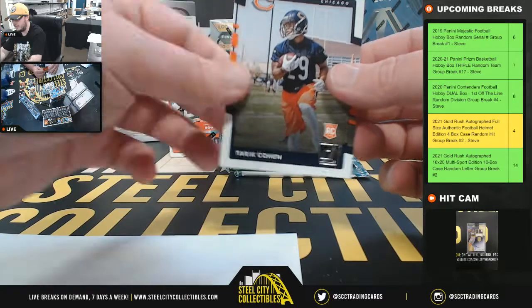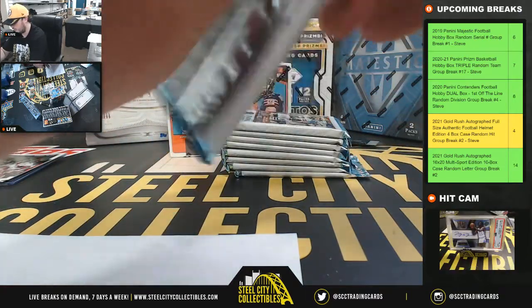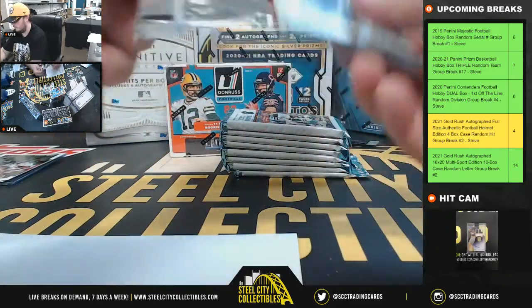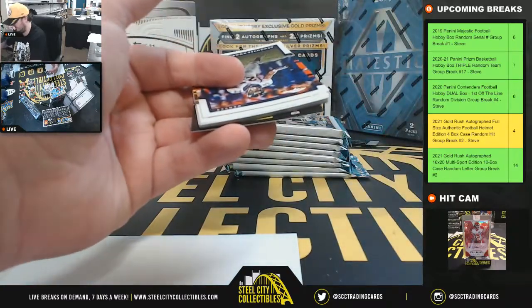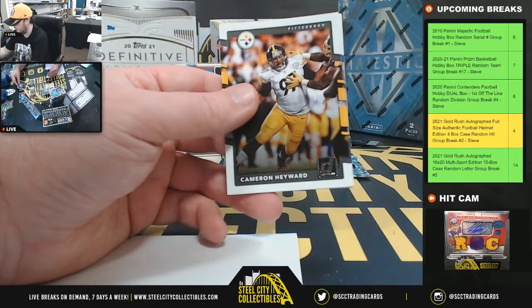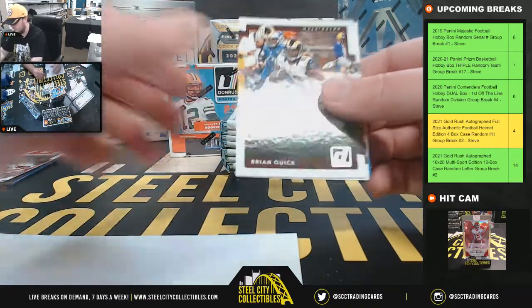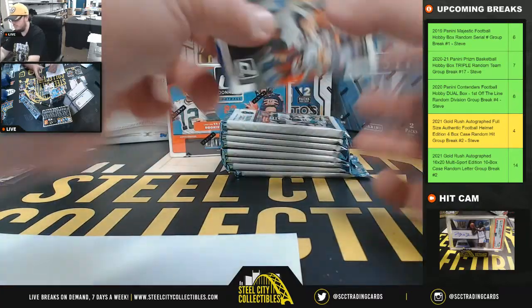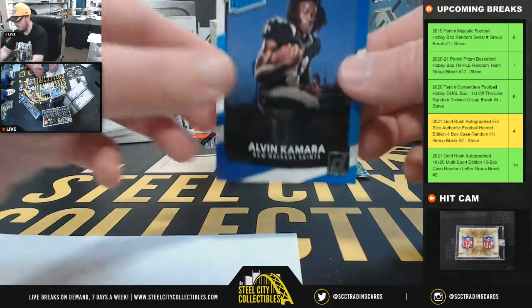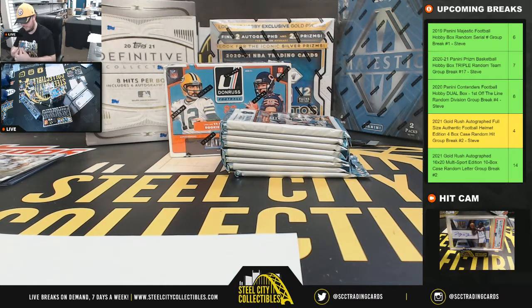And our rookie here is Tariq Cohen. And our rookie here, Alvin Kamara — back to the NFC South again, going to Kevin Walter.